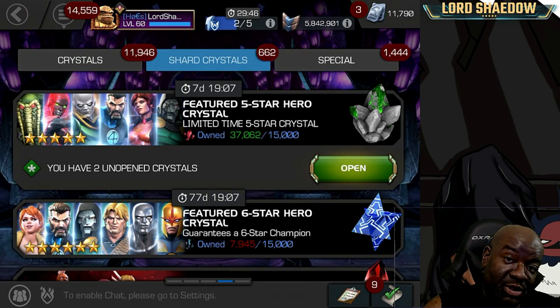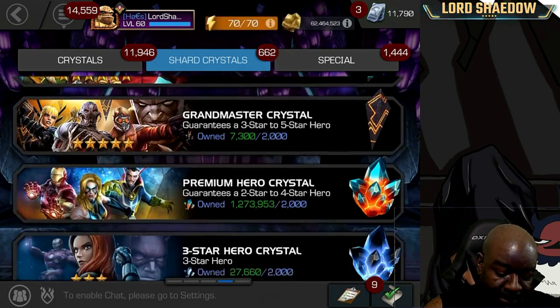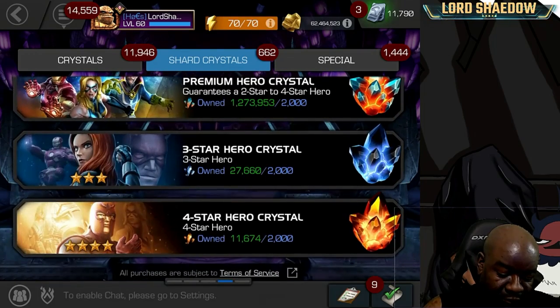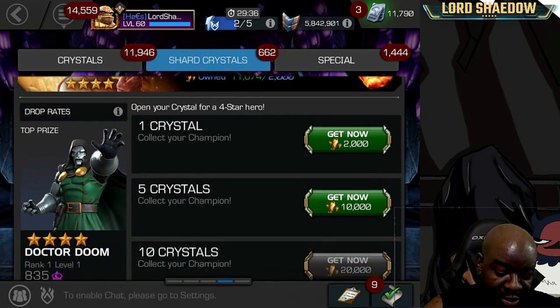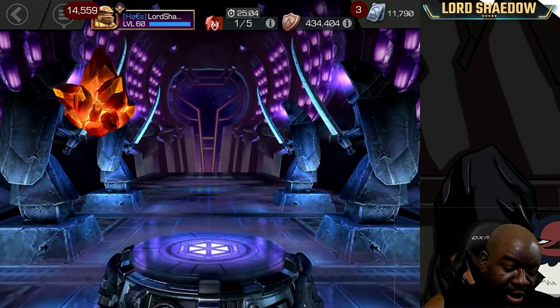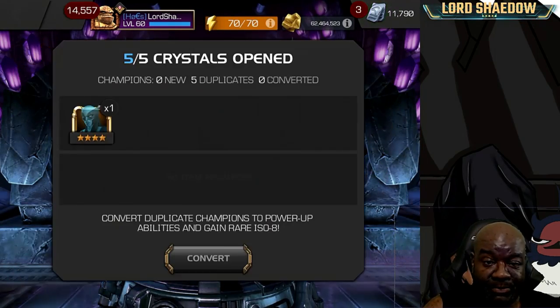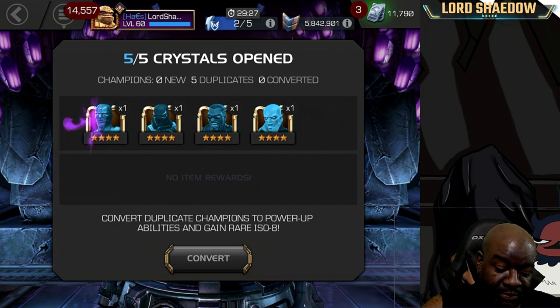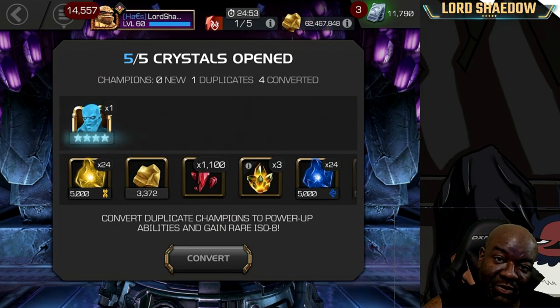Let's go ahead and first open up a few four-stars. I'm just going to go ahead and pop these guys. I have all the four-stars, so all of them are dupes, but they give us five-star shards.